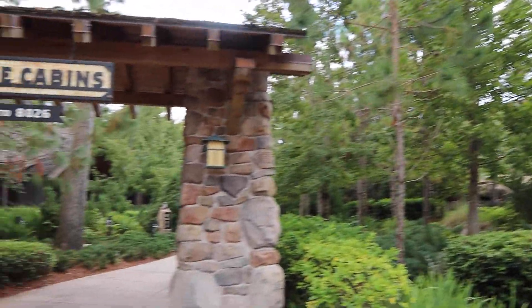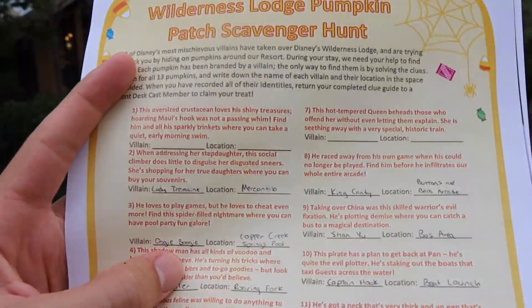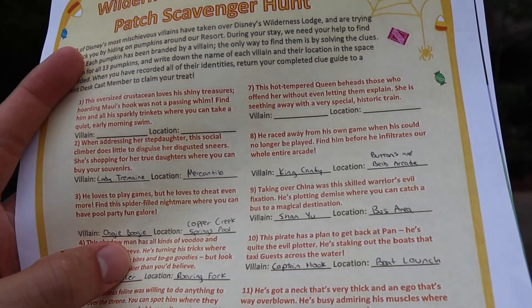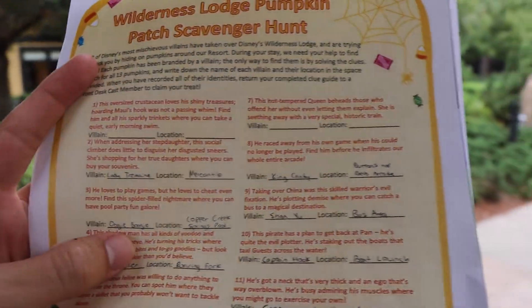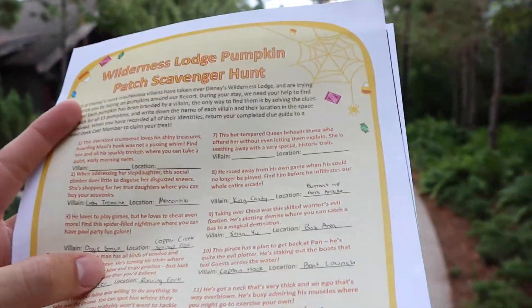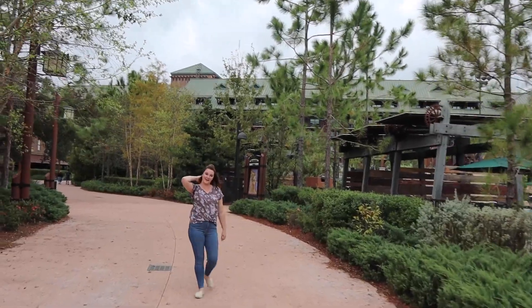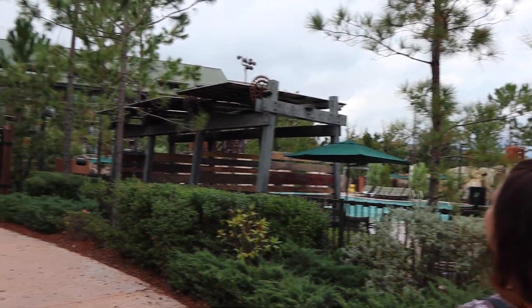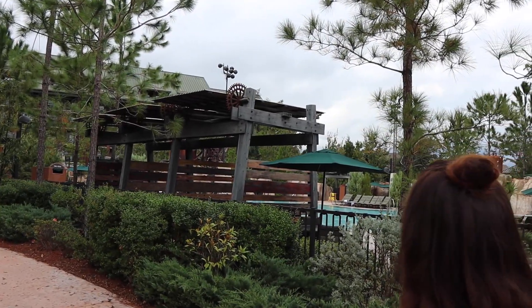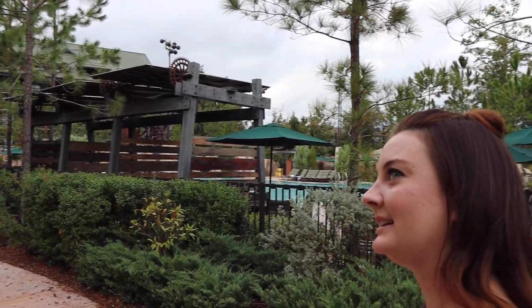Brennan actually went back inside and she found the other pumpkin that we were looking for. The clue for this one says this oversized crustacean loves his shiny treasures — hoarding Maui's hook is not a passing whim. Find him in all his sparkly trinkets where you can take a quiet early morning swim. Which is what I presumed would have been the pool over here. So you found the pumpkin inside? I did. Because I have been looking for this pumpkin over here for so long and I do not see it — I think it's somewhere where you have to be inside the pool area to see it. So we're heading back inside to at least cross off the second to last one we need to find on our list.